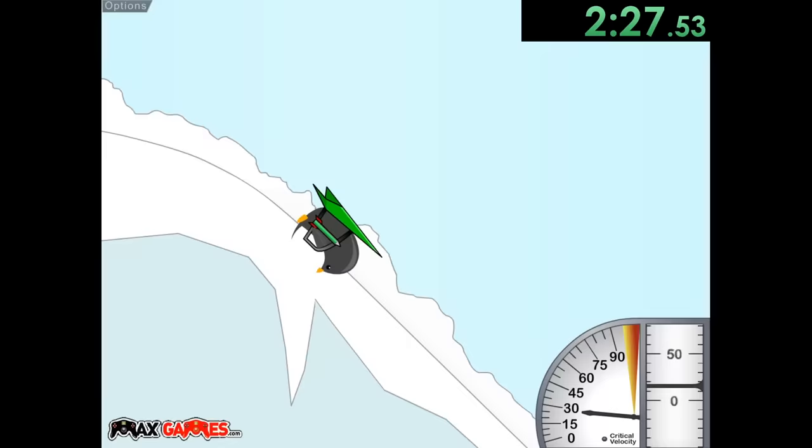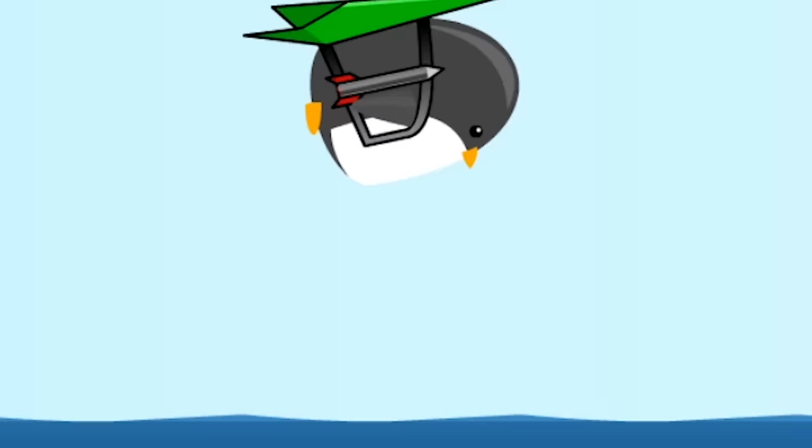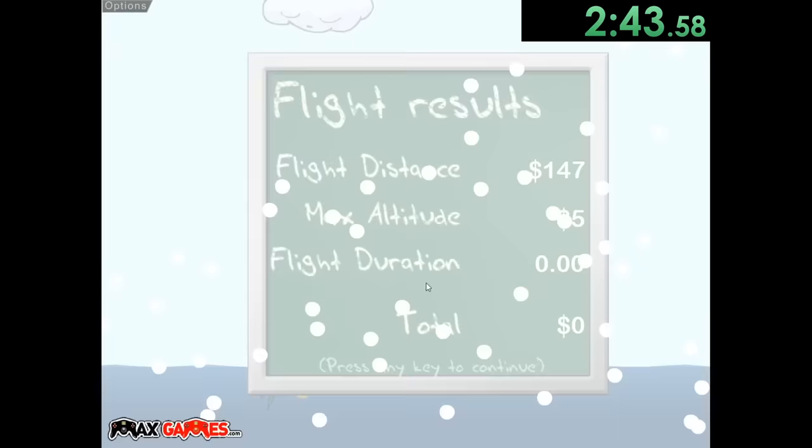Now we can do this one as well — it's just to go to max speed and also to fly pretty far. Our penguin is pretty confident in himself, he isn't scared at all, which I'm kind of surprised about. I feel like if you have a rocket strapped to you, and it's probably an untested rocket at that, it might be something to be scared about, but he just has a stone cold face.